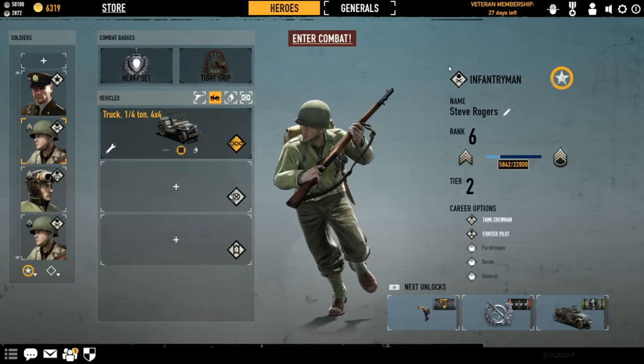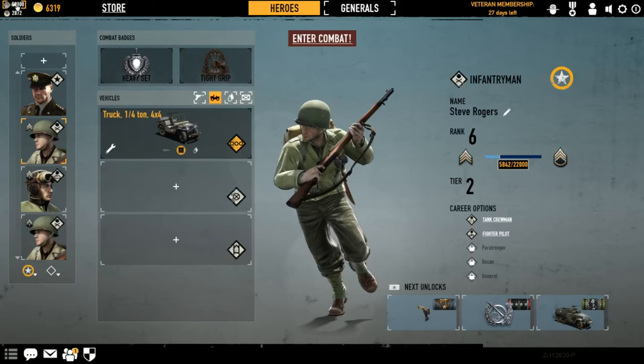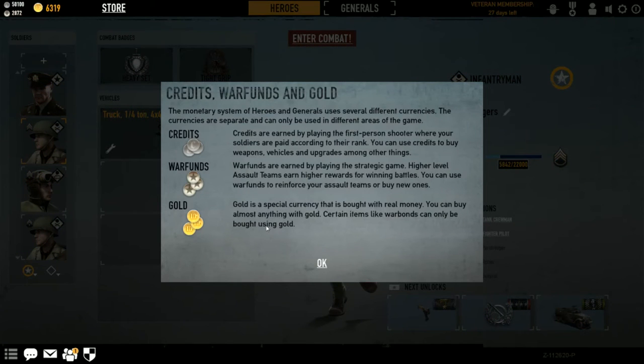I'm going to start in the upper left corner and move across explaining what things do before I get into what you see on screen. In the top left corner you've got your credits, your war funds, and your gold. By clicking on it you get a small pop-up that explains what they are. Credits is what your soldier gets paid — think of it as his living wage. Every time you kill, every tank you blow up, every capture point you capture, and various other things, you will gain credits.